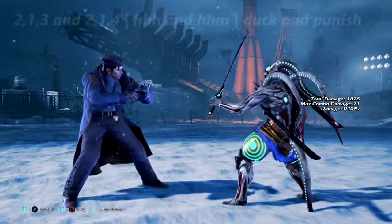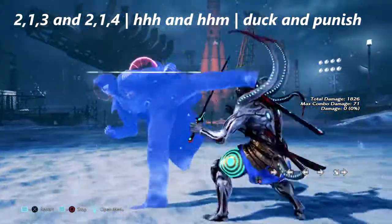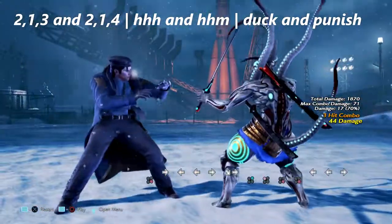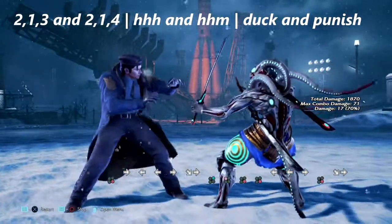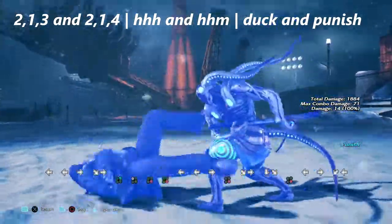Up next we have a 50/50 consisting of 2,1,3 and 2,1,4. 2,1,3 ends in a high and 2,1,4 ends in a low. If you duck the high you can get a while rising 2 punish. If you block the low you get a while rising 4, or if you low parry, you can get a combo off of that as well.